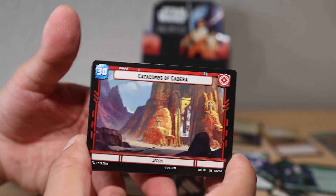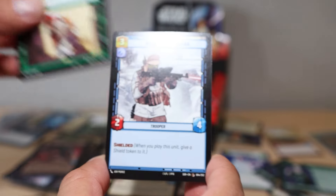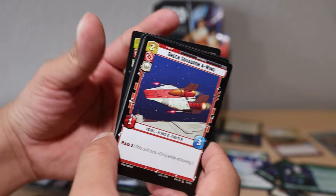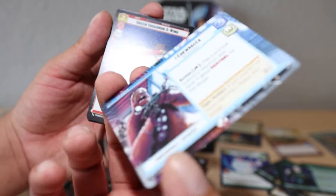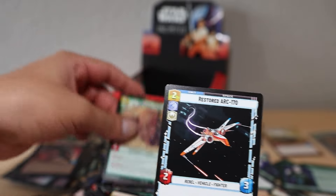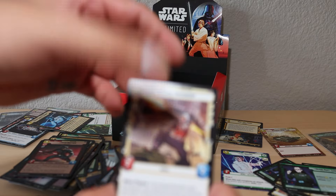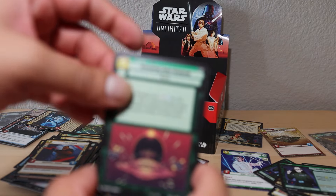Catacombs of Kadera again for our base. Hyperspace Chewbacca - check it out, it's pretty wicked. I think it could be solid. And we're mid-pack still - Green Squadron A-Wing, Snowtrooper Lieutenant, Snapshot Reflexes, Mando, Takedown. Overwhelming Barrage uncommon - that's a lot of stats. Smoke and Cinders.